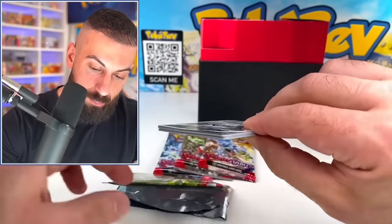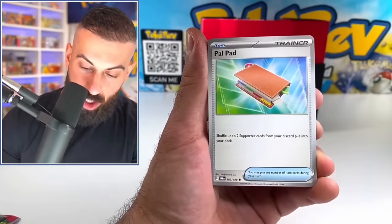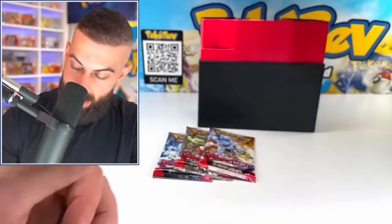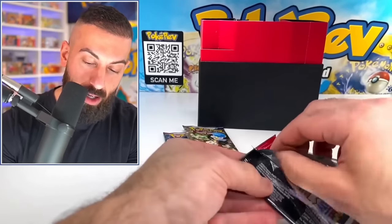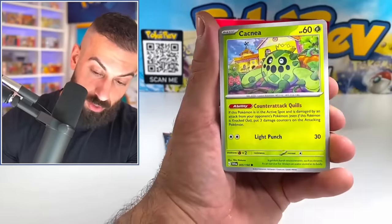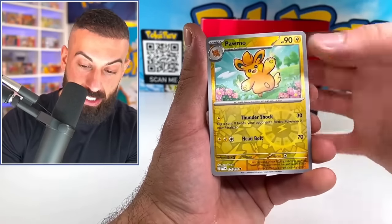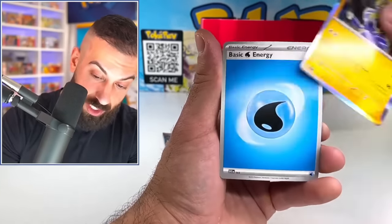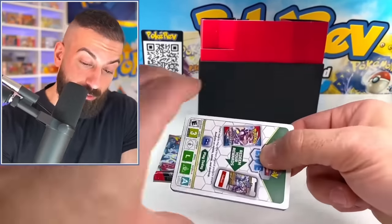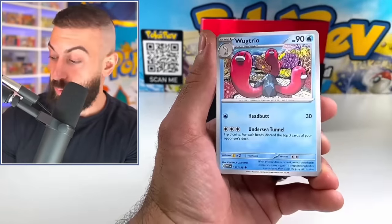If somebody finds anything out, let me know because now I'm just completely confused about what the code cards mean. If you missed yesterday's video, make sure you check that one out. The Scarlet and Violet box - all the code cards had black borders. These all have white borders. What I do know is this set is pretty fun to open up because every pack has stuff in it.